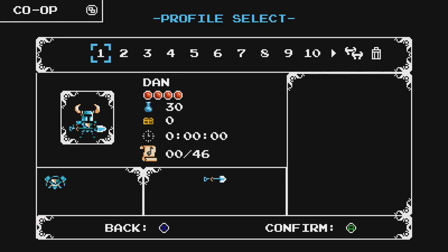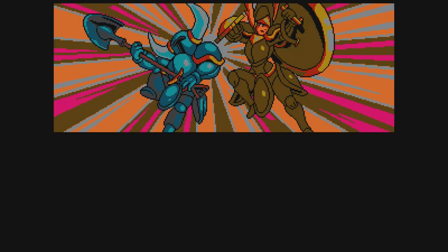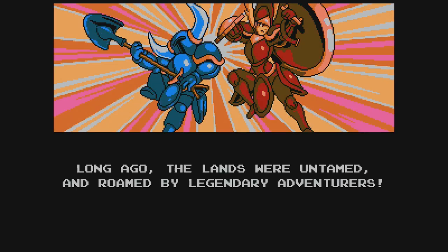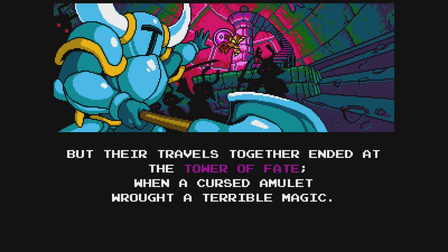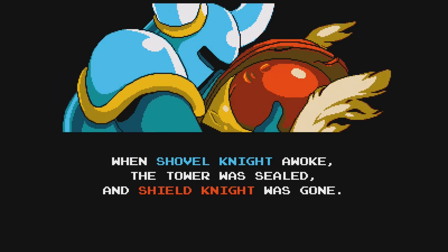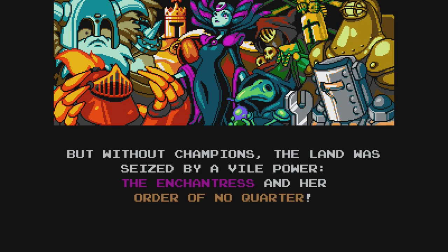Anyway, let's start the game. Here we go! But their travels together ended at the Tower of Fate, when a cursed amulet wrought a terrible magic. When Shovel Knight awoke, the tower was sealed, and Shield Knight was gone. His spirit broken, a grieving Shovel Knight went into a life of solitude — still in armor, I love it. But without champions, the land was seized by a vile power: the Enchantress and her Order of No Quarter.